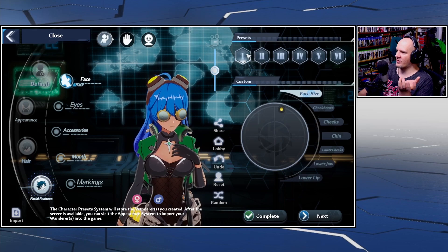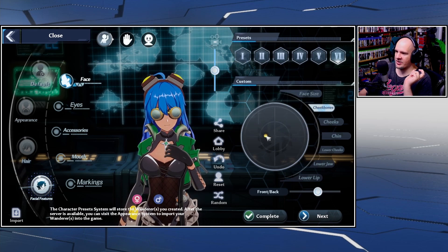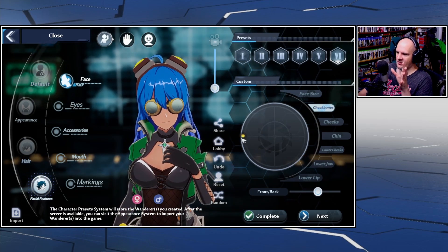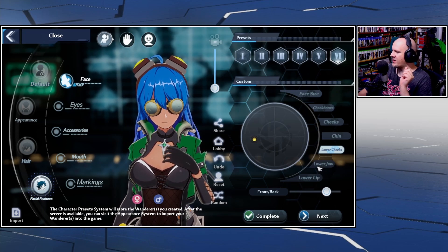Now for facial features — and I mistakenly thought this was facial hair for a moment, my bad. We do have presets if we want, or you can make custom ones. For cheekbones, we have some options — that's good. We have cheek and chin adjustments. Let's go ahead and round out our face just a tiny bit.